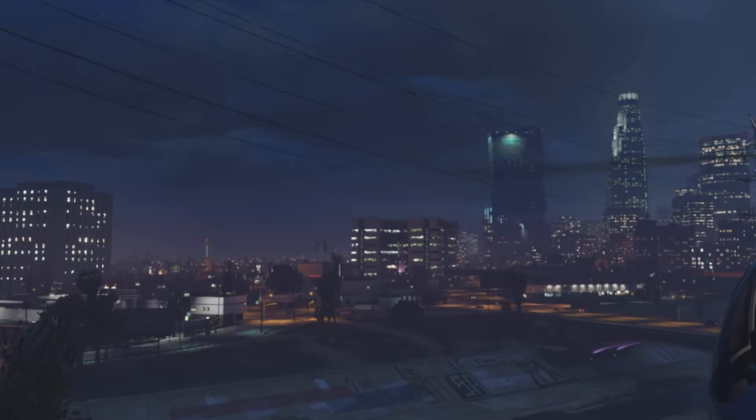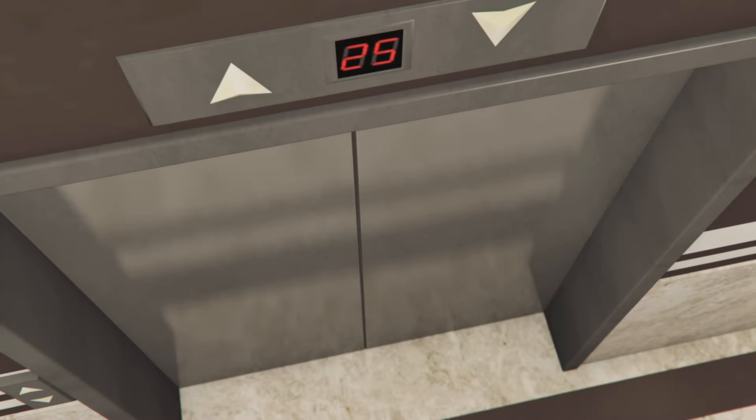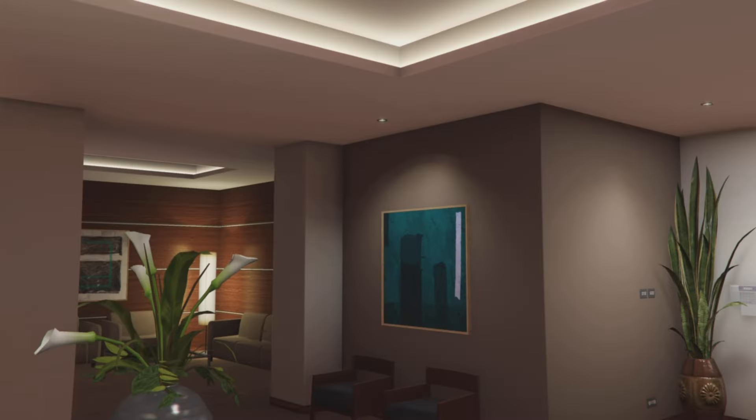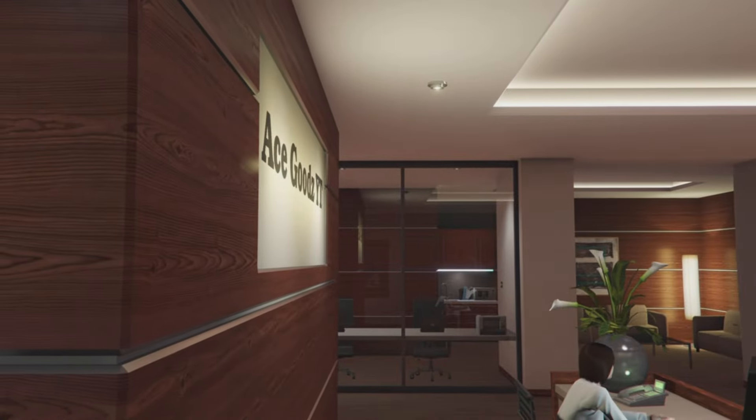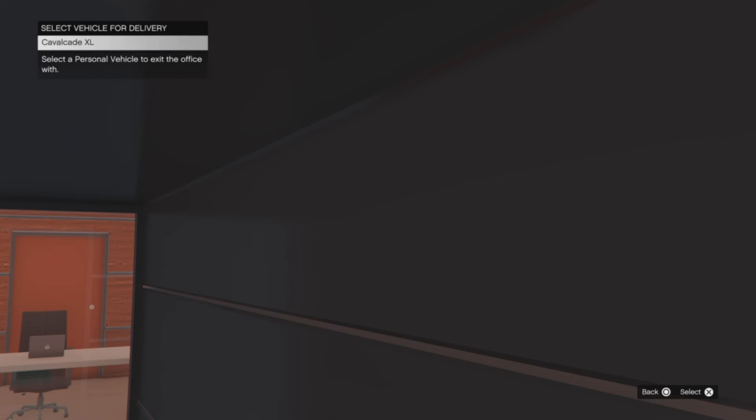Press X or A on the Maze Bank. Once you guys have done that you will then go into the Maze Bank — or the CEO office, whatever you want to call it. Once you guys are here, you need to go towards the reception and maneuver your way to call up a personal vehicle from the reception.